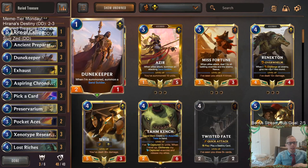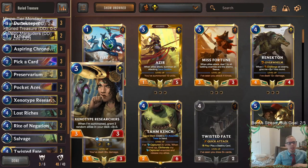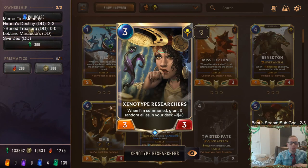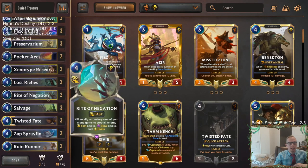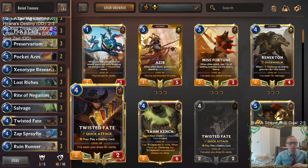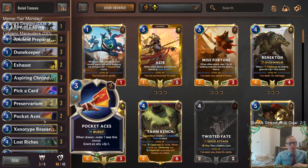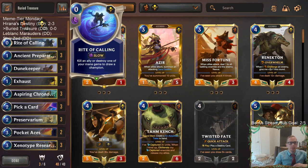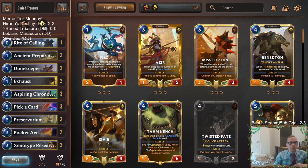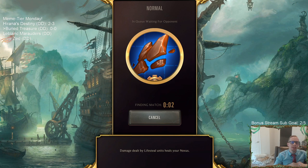We're going to have Xenotype Researchers in here to grant three random allies +3/+3, since we are drawing lots of cards. That can buff up allies like Ruin Runner, Sprayfin, or Twisted Fate. Pocket Aces is protection, Exhaust is a little bit of interaction, and Rite of Calling helps find Twisted Fate. Alright, let's get to it — let's play some buried treasure.